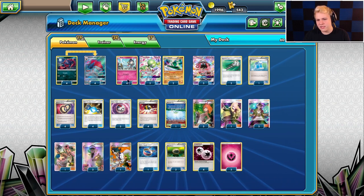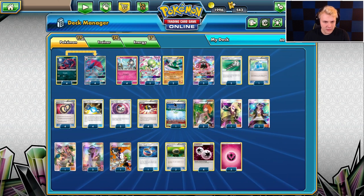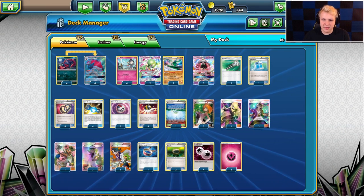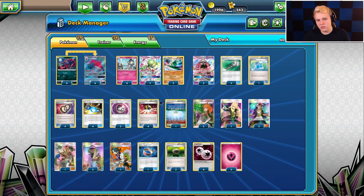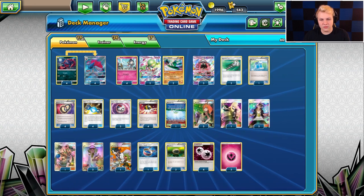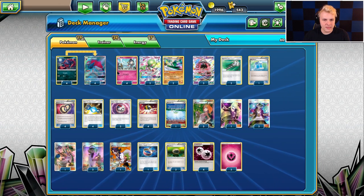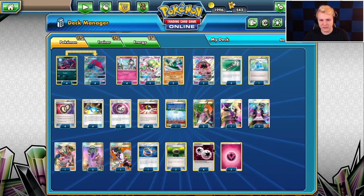4 Ultra Ball, 1 Parallel City. This is mostly to control my own bench — depending on the matchup you can limit them to 3, but once you get Guardi set up and want to make it hard for them to close out the game, you can ditch stuff like your Leles and other basic Pokemon. So I like at least 1 Parallel City.